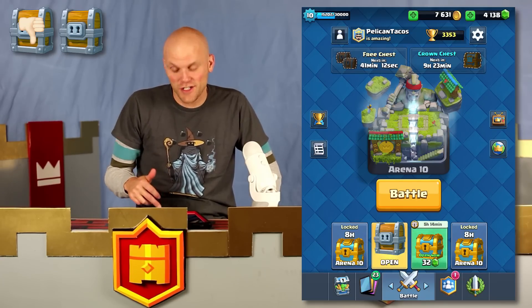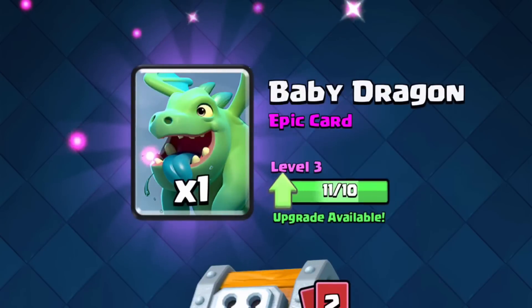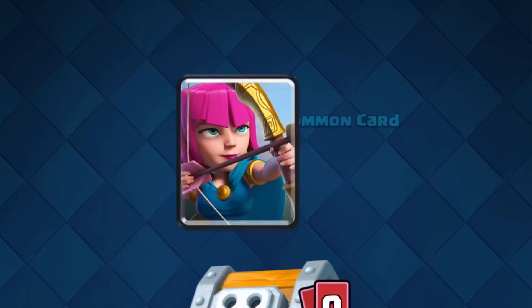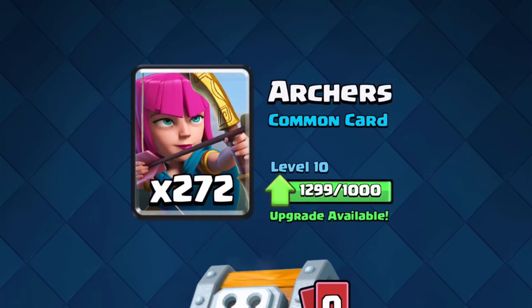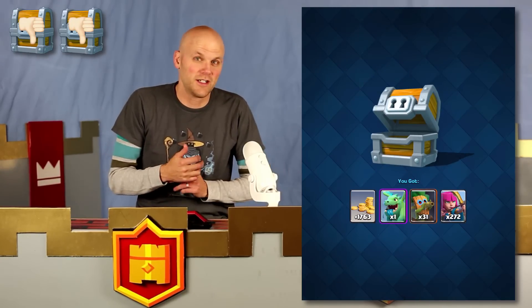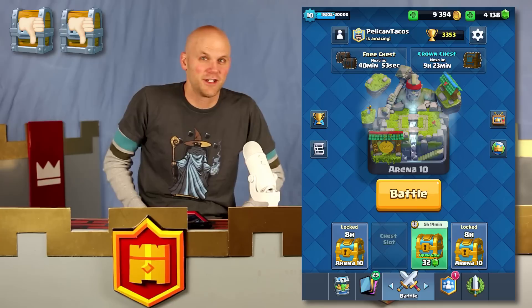I've got a giant chest here for us on this account. Let's open that and see if this is any better. More gold, which is nice. Sitting off with one baby dragon — thank you. 31 dark goblins, that's really nice. And 272 archers, all of which I don't really use for the most part. Dark goblins I've been trying to implement into my strategies and they're very, very fun to use. Check out my other dark goblins video if you haven't yet.